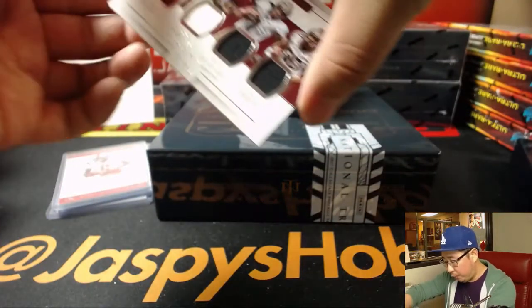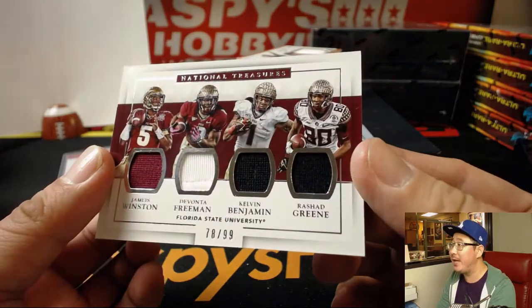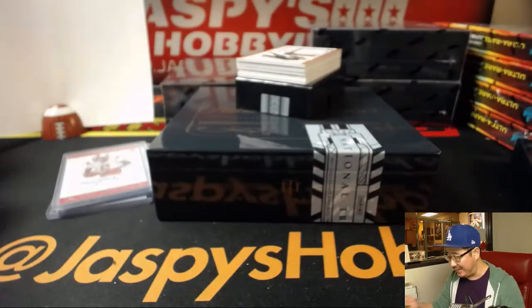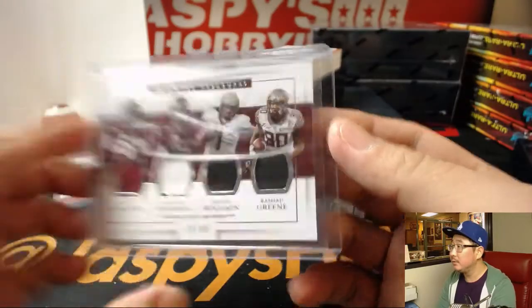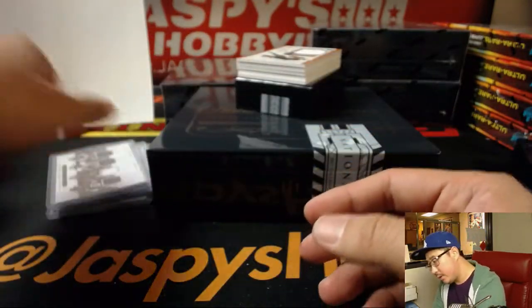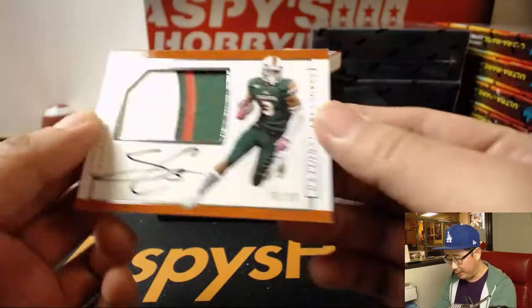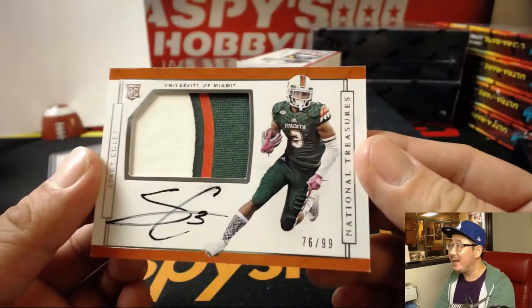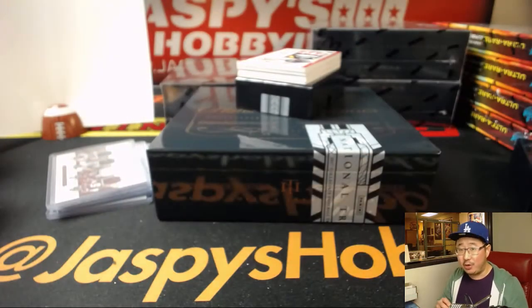We've got four Florida State guys here — Jameis Winston, Devonta Freeman, Kelvin Benjamin, and Rashad Greene — 78 out of 99 for that quad relic. Number eight, William Hummel with the number eight. Next autograph, patch auto, Stacey Coley, 76 out of 99, number six — that'll go to William Hummel.